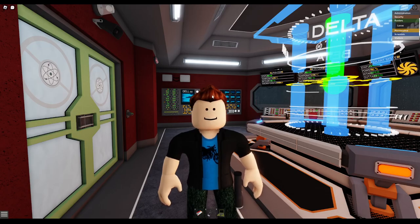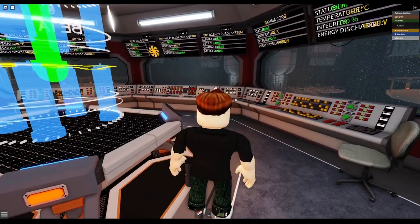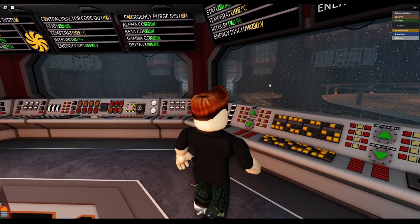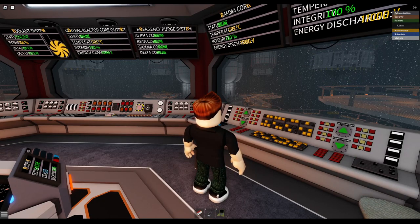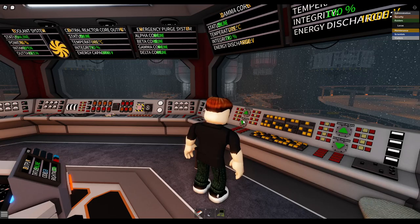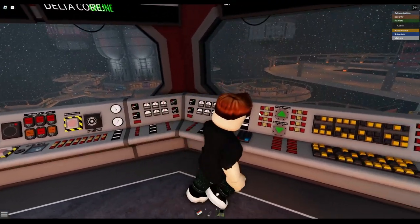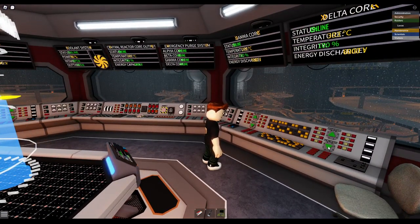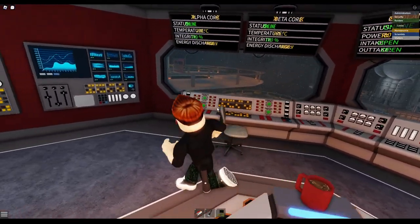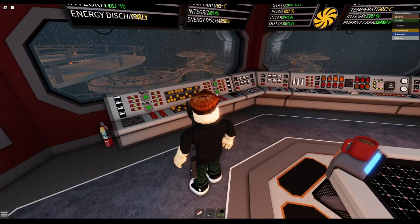Now I want to show y'all how you can purge the reactor, which some people don't know how to do. You want to start by lowering the energy discharge all the way to 1,000. Many people who are new to the game set it to max, but that's not how you do it. I'm going to use my auto-clicker to reduce it — I'm not hacking, I'm just using an auto-clicker. It's just a bug. Please no one report me, it's not hurting anyone's gameplay.